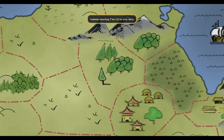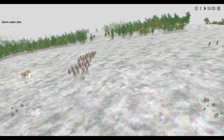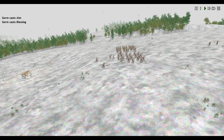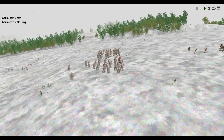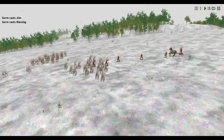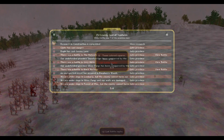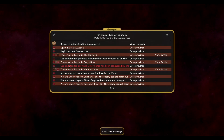Battle of the Grey Mercs. I believe they had some — this is an interesting group here, because both of these Vanjarls have some actual weapons. One of them casting Aim, Gorm, and Blessing — he's got an Arbalest or something. And the other guy's got a Firebrand, I believe. That chariot was pretty nice.